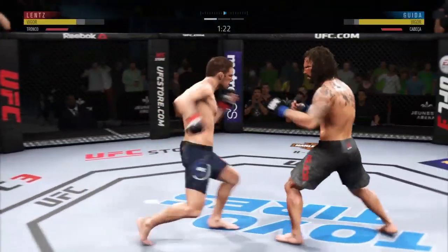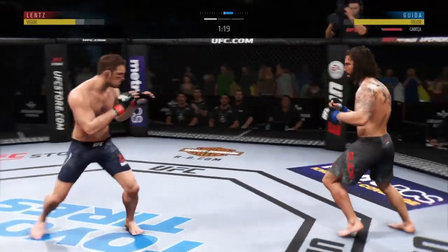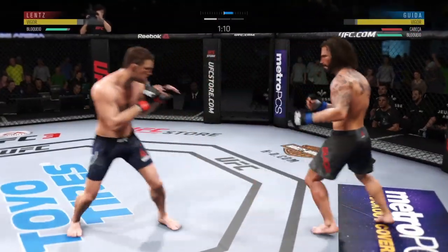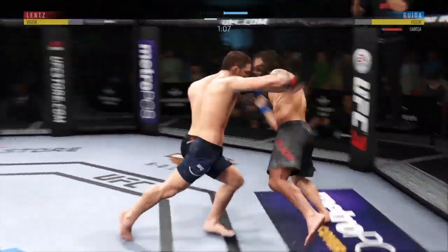His opponent lands that kick to the body, and he is showing increased susceptibility to that strike here tonight. Look at that punch from Shane — there's a nice left hand.